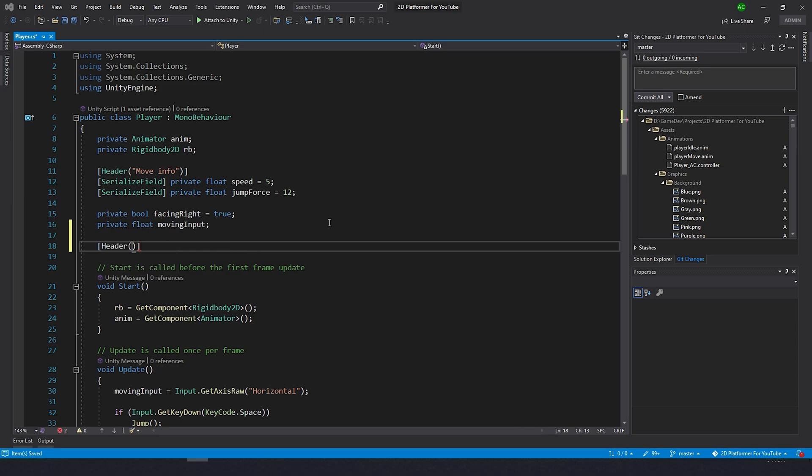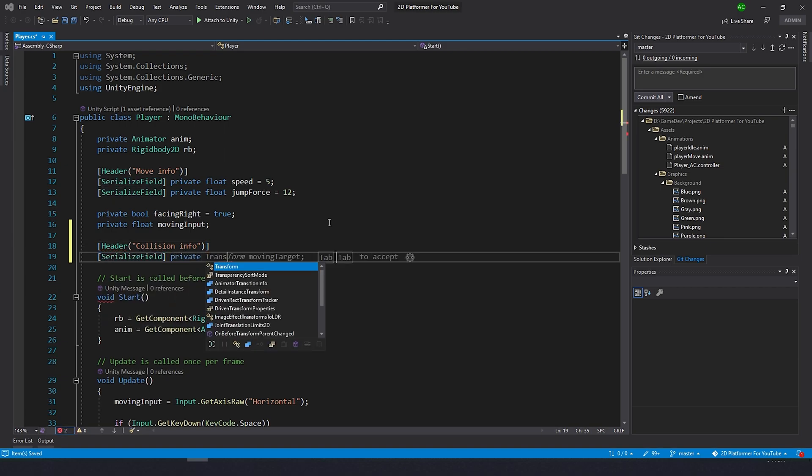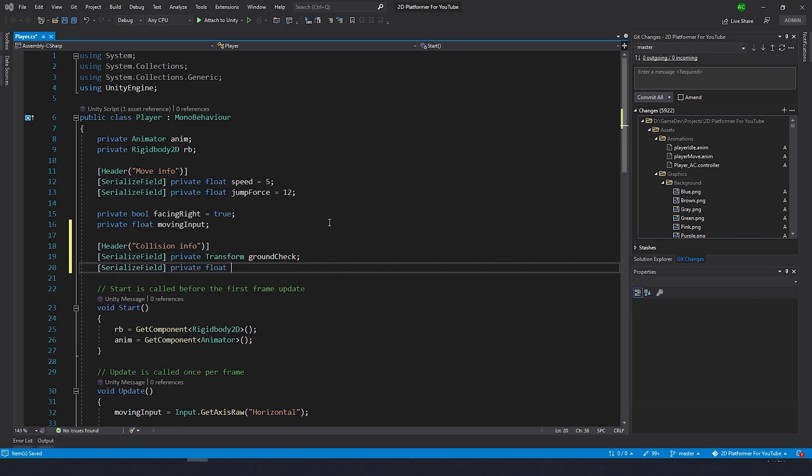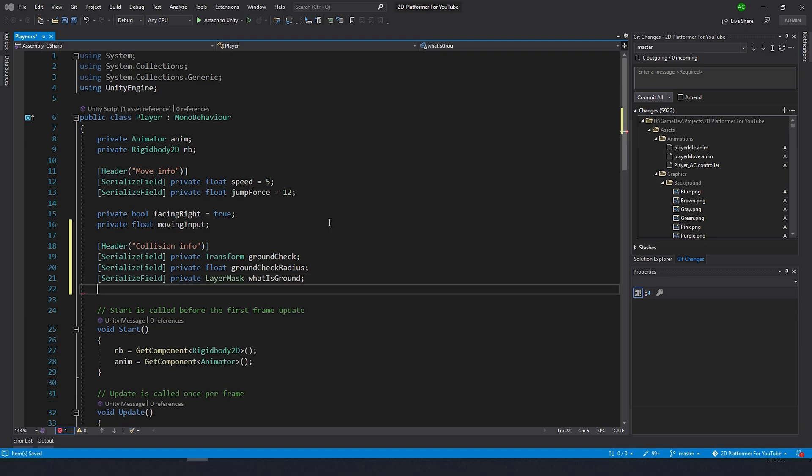Let's just type the header, open parenthesis, and in the quotation marks type 'collision info'. Then we need a transform to know the position of the player — I'll make it private with a serialized field so I can see it but it's not available for everyone. Then we need a float to set up the radius for this check, and one more serialized field for a layer mask so we know what is ground. And finally, one more boolean: is grounded.